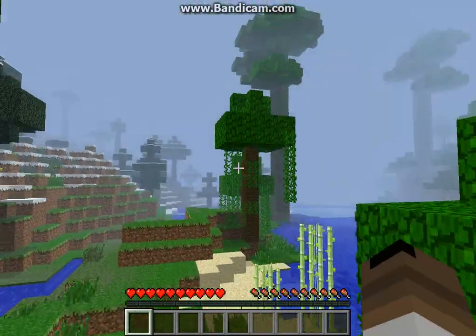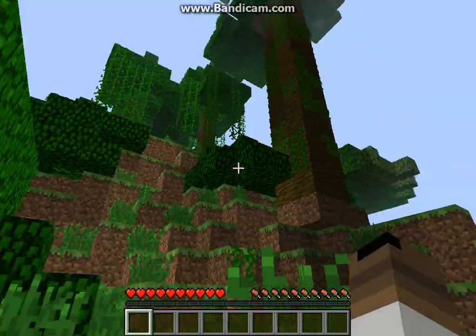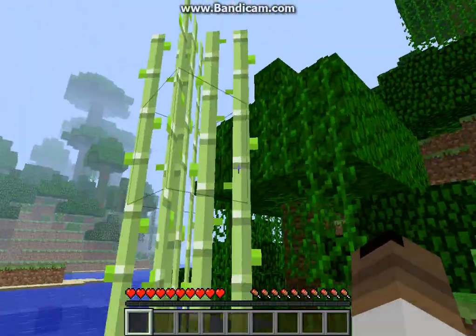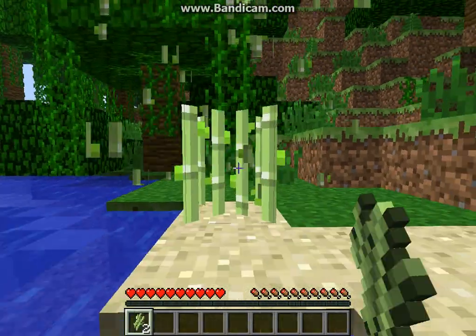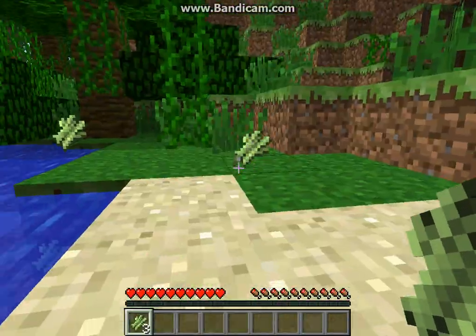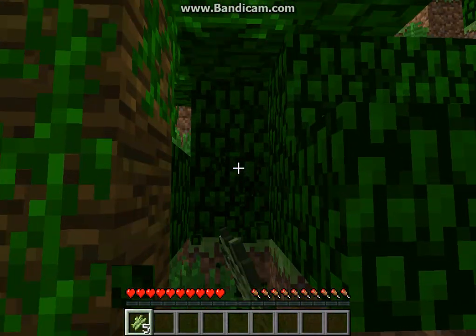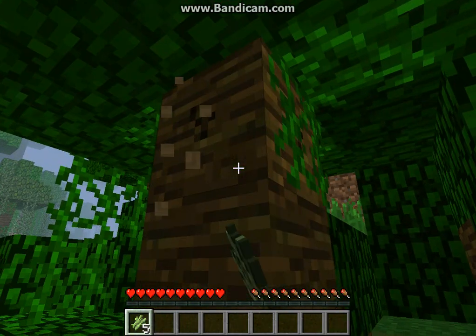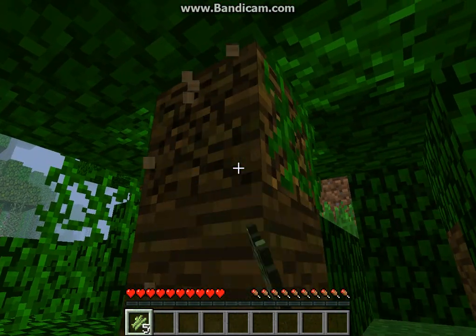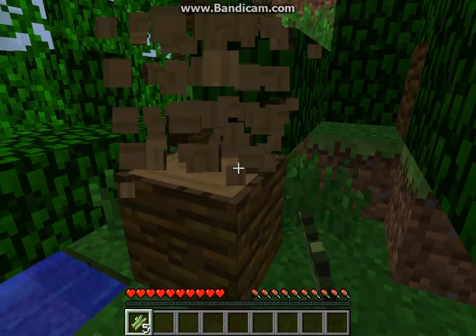So first of all we spawned in quite a cool place — it's a jungle, to be honest. Well the jungle is over there, and while I'm here I'm just going to get this sugar cane. And just at the end of the jungle, so that's good. You can get some leaves, maybe try and get some apples.